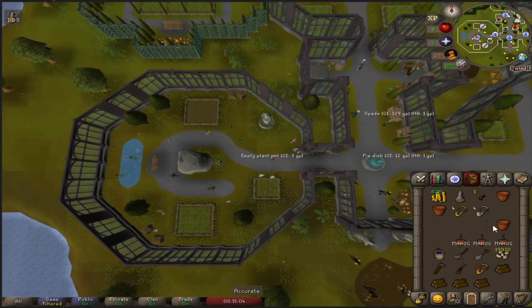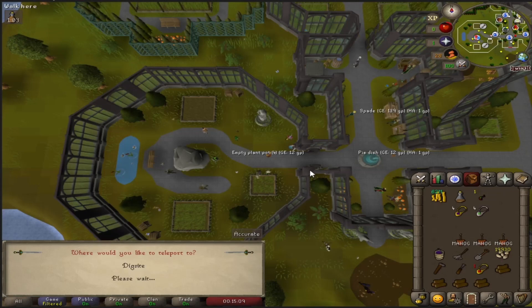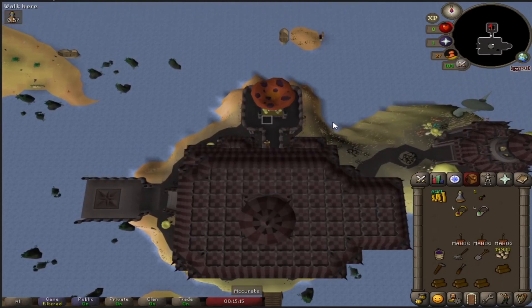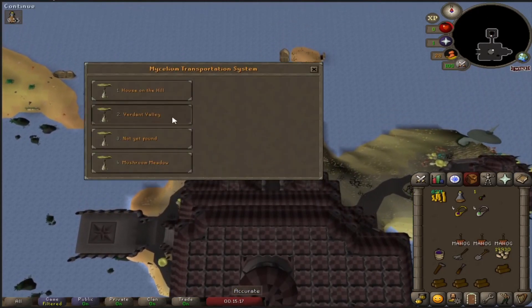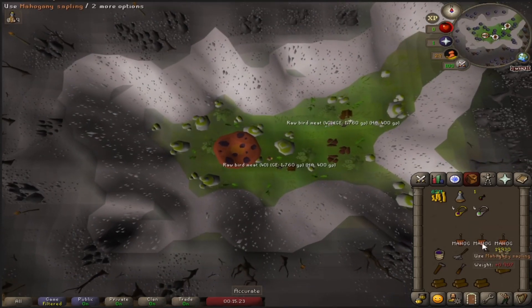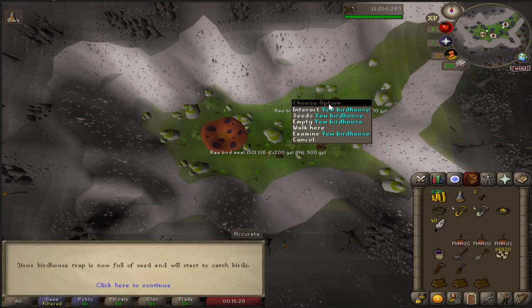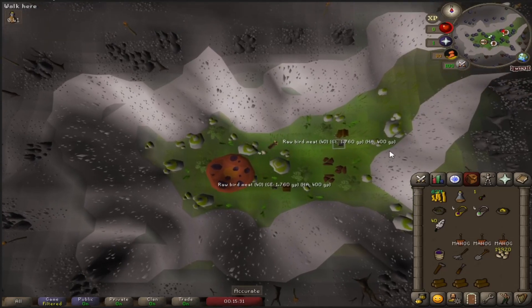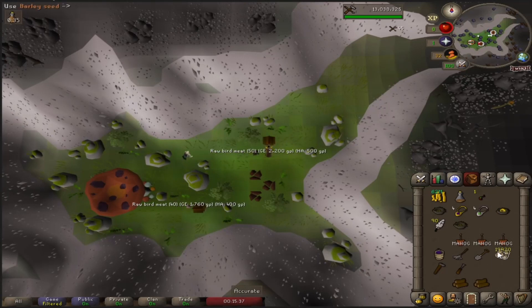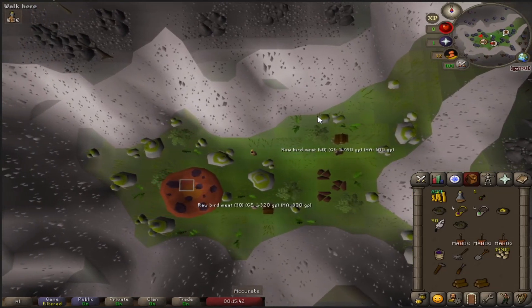Now that the regular farm run is done, you can drop the pots to reduce your weight. I go to Fossil Island to start the second half, which includes the hardwood trees which are once every three days and your birdhouse runs of course. To do birdhouse runs, assuming you have all of these unlocked, you just go to the second option and use the best logs you can for your level, then replant and seed them. I know this might not be what everyone needs but I've had quite a few requests for farming and birdhouse runs, so I figured I'd just throw it in here — you could skip ahead if you don't need this.